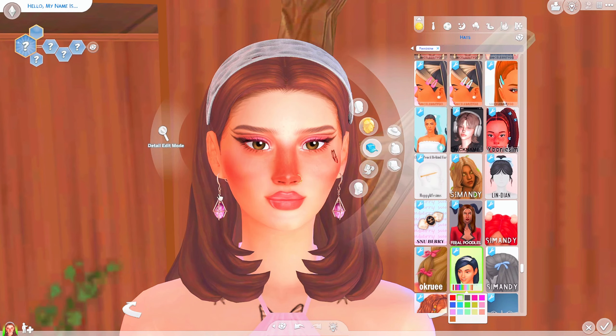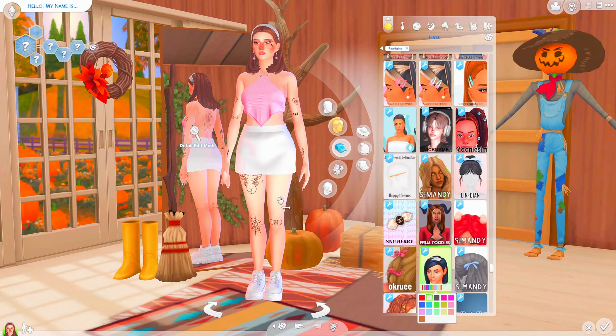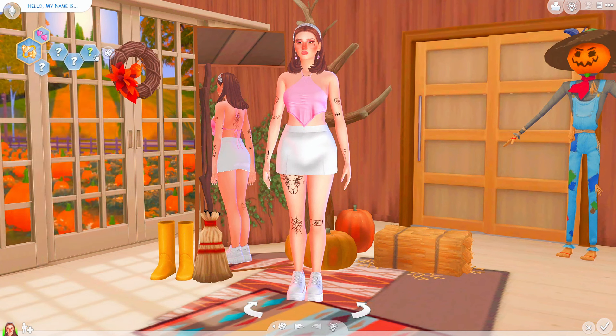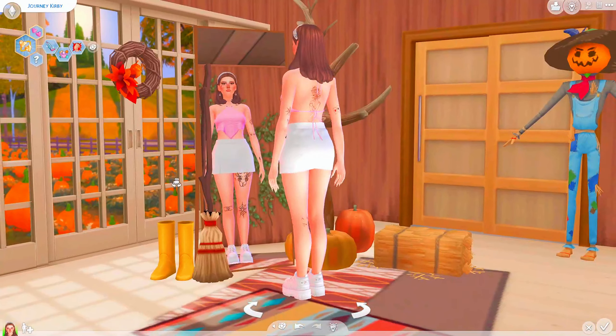This is how the sim turned out — she's really cute, but I don't like the eyeliner; that was a mistake. Everything else is really cute. I tried to avoid many sections so I didn't mess everything up. She's going to be a romantic sim and for the traits, I'll randomize once — she is neat, overachiever, and self-assured. For the name, one randomize each: her name is Journey Kirby.